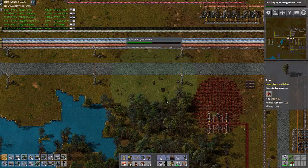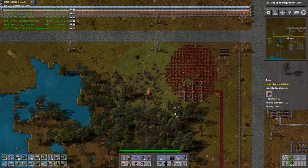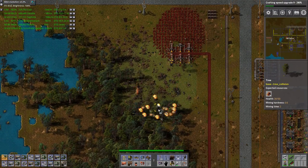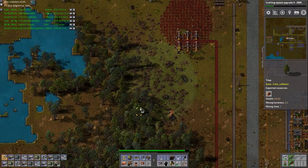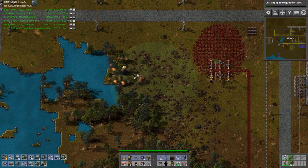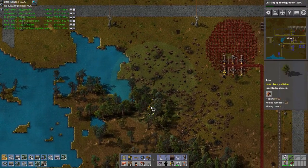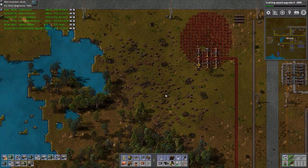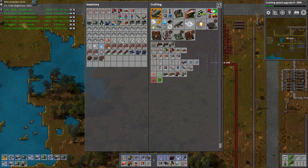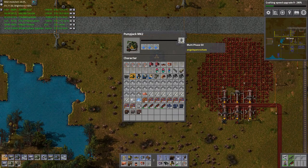Let's also continue on the explosions down here before we build something — sorry, forgot to warn you in advance. I lost a power pole — bad luck, but we can live without it. Okay, now I have a bit more space. I only got one — all right. This one is — damn, multi-phase oil, I forgot about that.